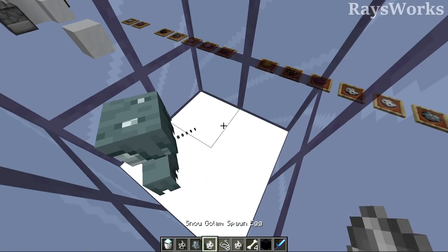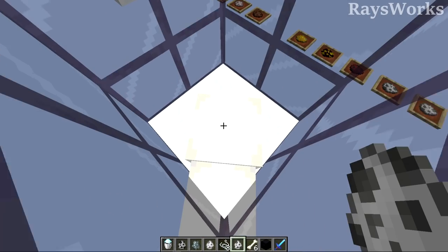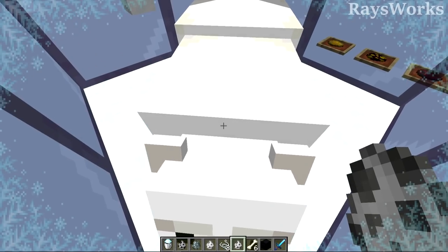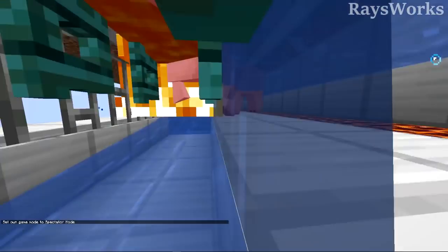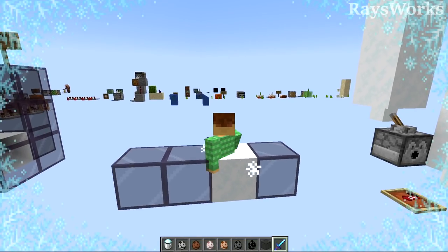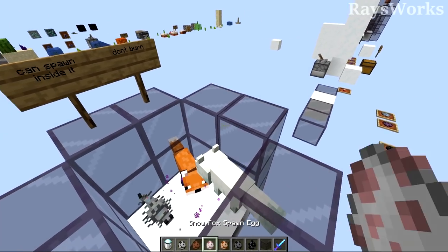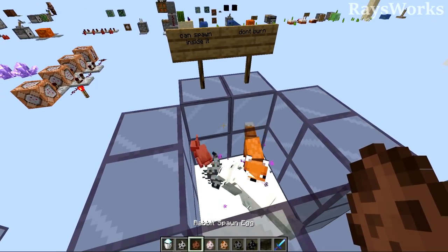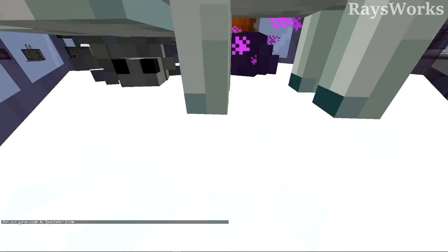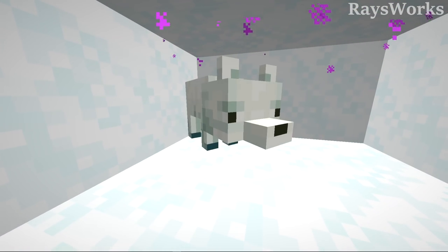Although most mobs will take damage, mobs like strays and snow golems never will. Mobs like polar bears can actually even spawn inside of this stuff — anybody needing a polar bear farm? The false-floor-like property of powder snow affects most entities, but a few small critters like endermites, silverfish, foxes, and rabbits can avoid this by not falling through and are able to walk right on top. But if they walk in from the sides, they will suffer the same fate.